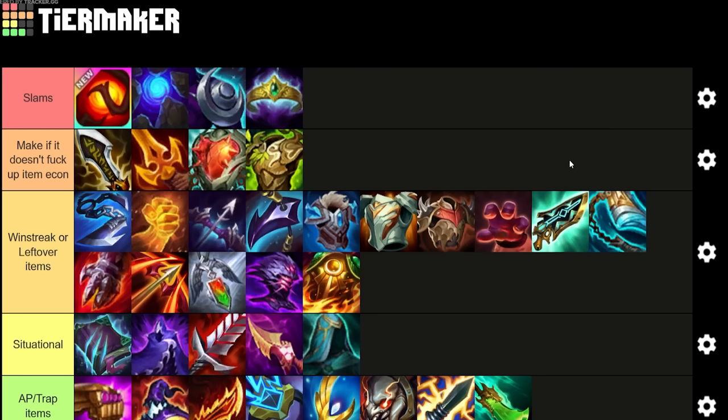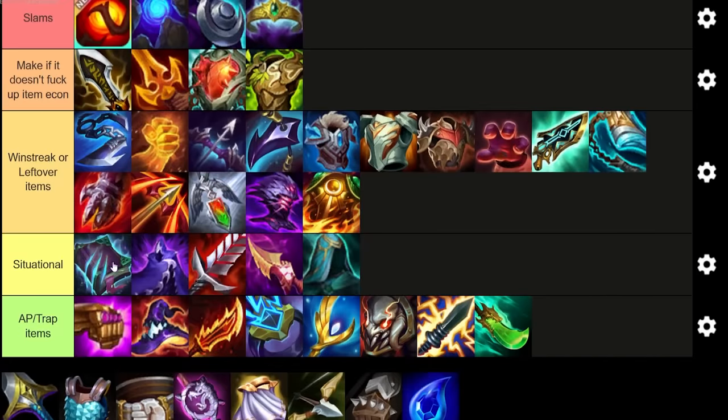In the 'win-streak or leftover items' tier, Runaan's is a little underrated — it's very good on Caitlin and really good on Zed if you end up playing him. In the situational tier: Morello is good if the portal gives you extra components, and it's probably the best way to get anti-heal if you don't have Red Buff, but it makes getting a three-item carry awkward. Edge of Night and BT are only good on melee units like Kiana; they're okay on Akali. Nasher's is pretty bad on AD units. QSS is a decent attack speed item but backline CC isn't that relevant this meta.